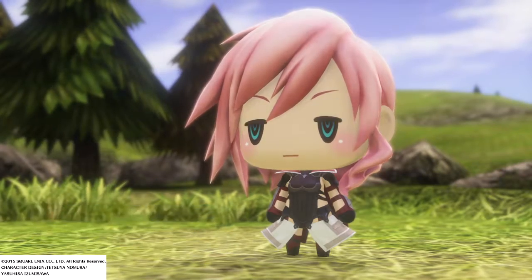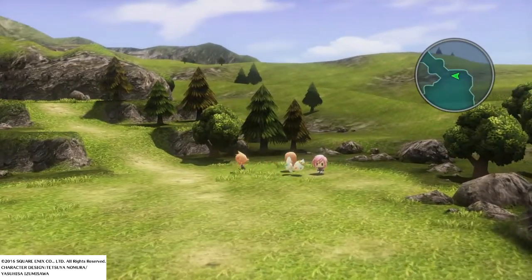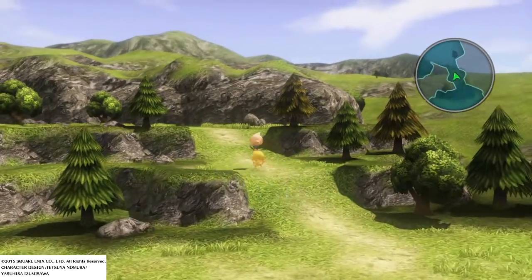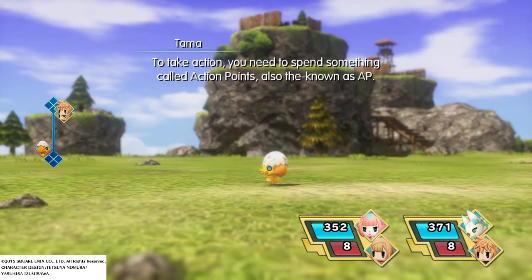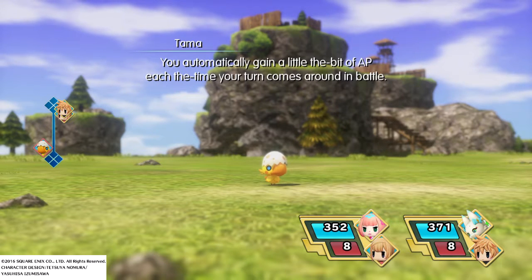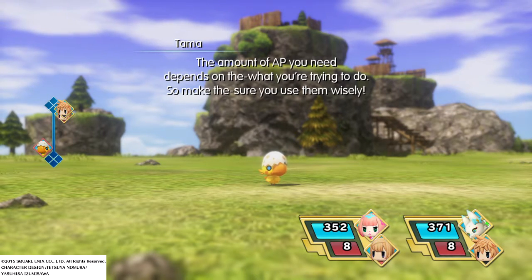Something I can help you with? Go ahead and throw some attacks out there. To take action, you need to spend something called Action Points, also known as AP. You automatically gain a little bit of AP each time your turn comes around in battle. The amount of AP you need depends on what you're trying to do, so make sure you use them wisely.